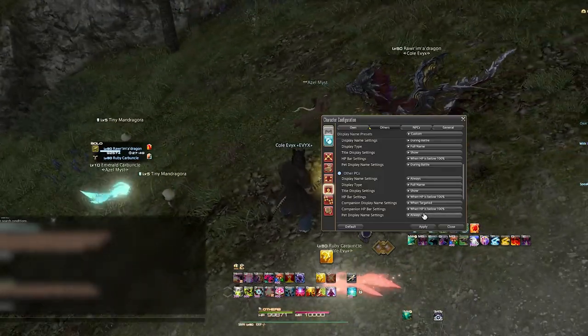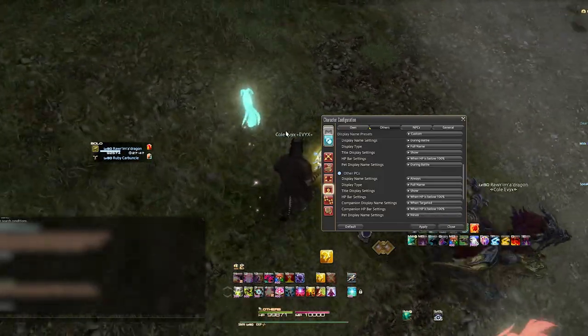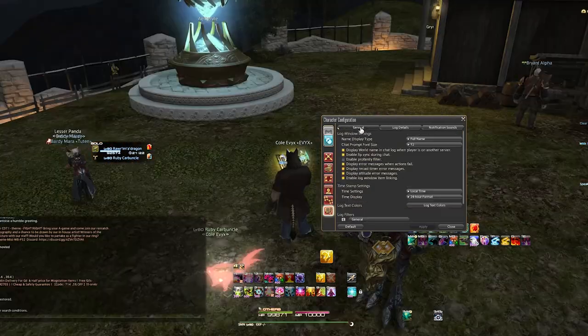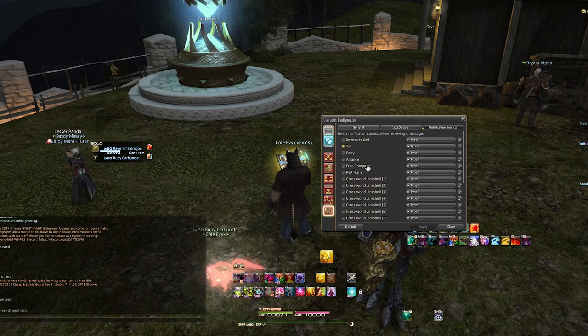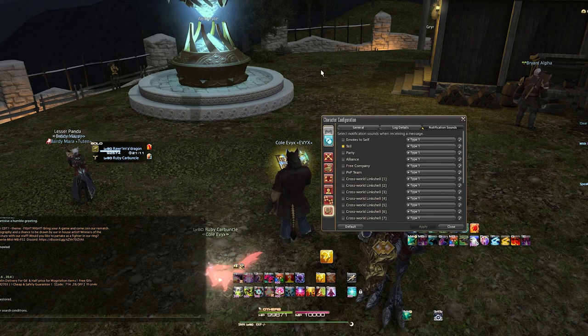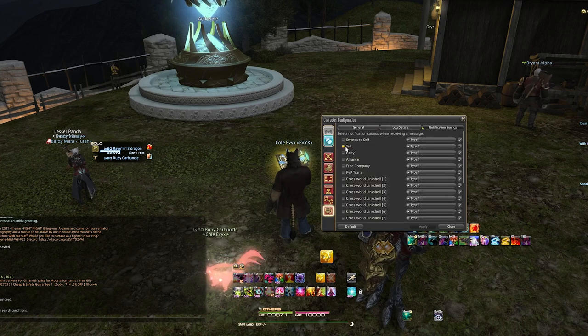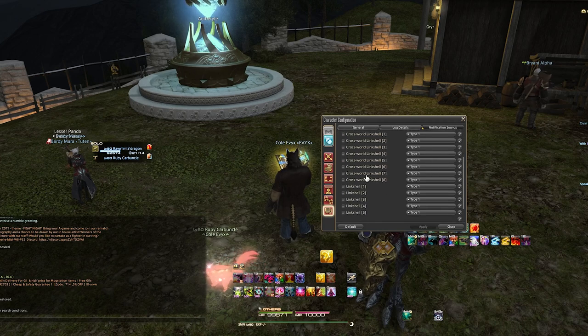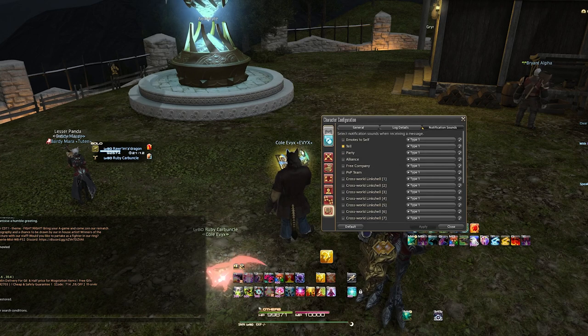Now one of my favorite settings — these are off by default other than whisper messages, but in case I'm wrong, please change the setting. Go to character configuration, log window settings, then notification sounds, and make sure that only slash tell is on. That's the only one you actually want — and in a later point I'll mention you might even want that off. Other things like emotes being on might allow you to get spammed by notifications, which can be extremely overwhelming, especially getting that ping notification over and over again.